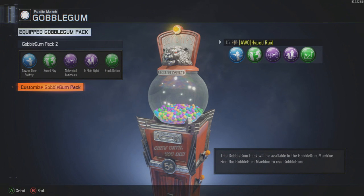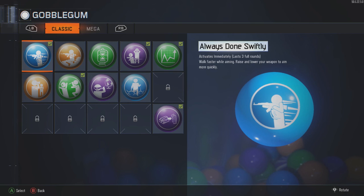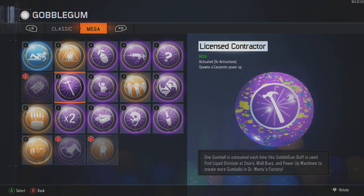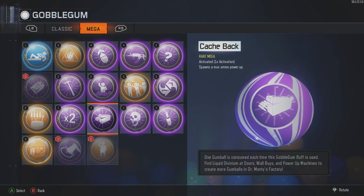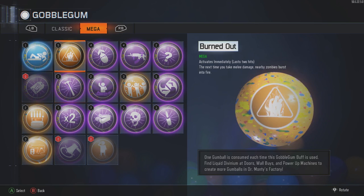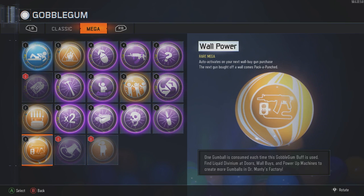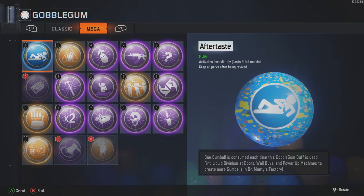We did not get any new Gobble Gum, but what we did get was something pretty cool. Around the Rares or the Megas, we have this nice glow around them now. It does look a little bit neat, kind of cool, and you're able to see your perk just a little bit better.